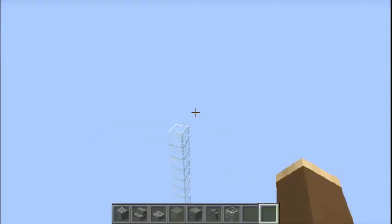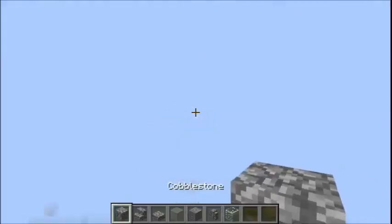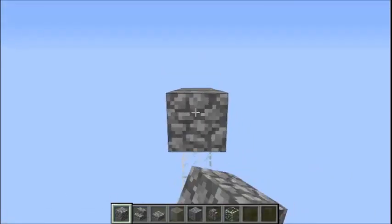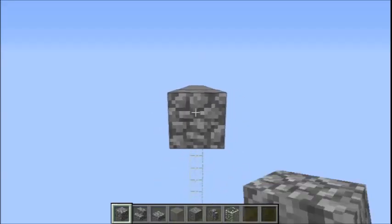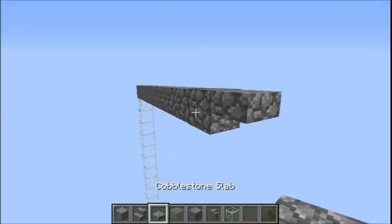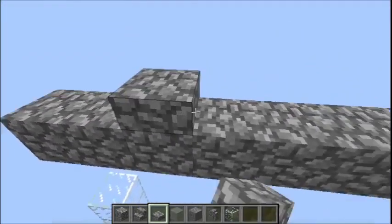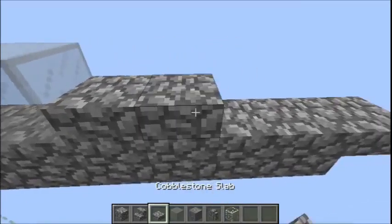I'm going to be making the cobblestone version of the ME-262. If you want to do the stone brick or the flying turd version, then obviously use the wood or stone brick materials and do exactly what I'm doing here. First thing we're going to do is a ten block line of cobblestone and a slab at the end. At the front, count two blocks in, place two slabs, two glass, two slabs.